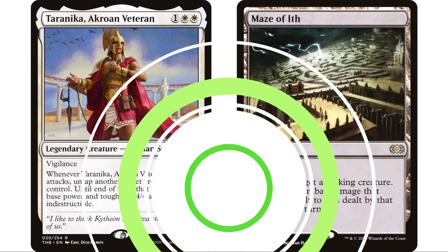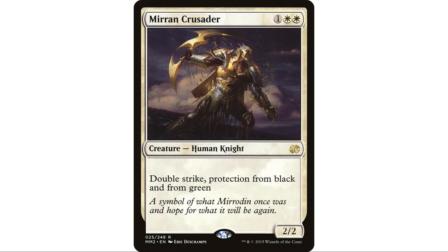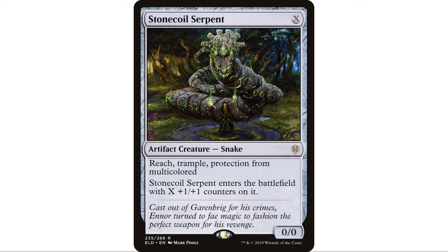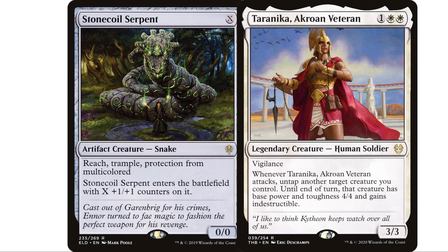You can throw in good creatures that want higher power and toughness. Mirran Crusader has double strike and protection from black and green — typically a two two, it looks a lot better as a four four. I really like Stone Coil Serpent here — it costs X, it's a 0/0 snake with reach, trample, protection from multicolored, and enters with X +1/+1 counters. If you pay two mana it enters as a two two, but when we attack with it and use Taranika's ability, it becomes a four four indestructible — and since it's a 0/0 with counters, it's now a six six with reach, trample, and protection from multicolored.